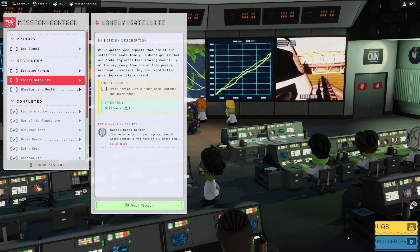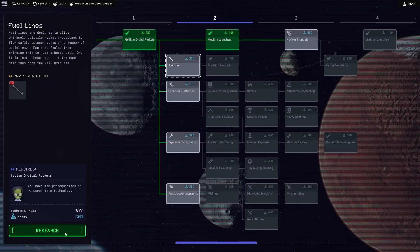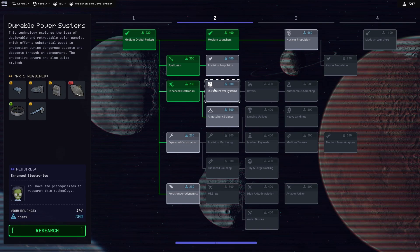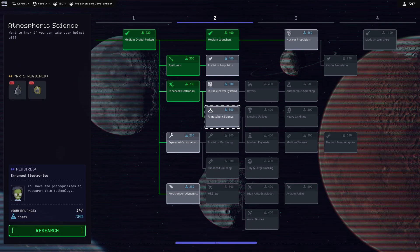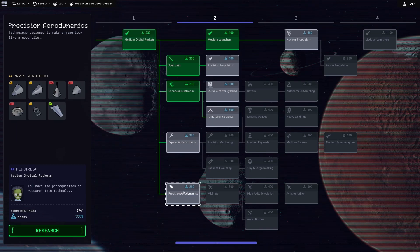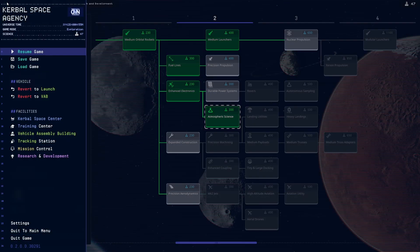Easy. Also, R&D Center because we have science to spend. Fuel lines, first and foremost. Enhanced electronics — why not? I don't think we need that stuff yet. Atmospheric science — that's good to have. I don't really need any of this, really. Extra science is extra science. Not that I'm gonna put it on this satellite, but on the next lander or something, I don't know.